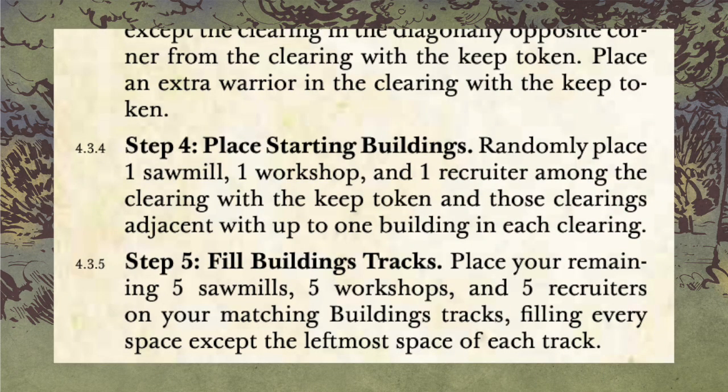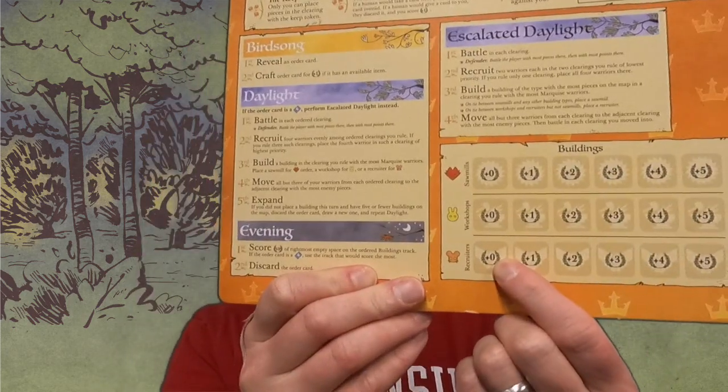Last but not least, you're going to fill your building track. All the rest of the recruiters, the workshops, and the sawmills go onto the building track. You're obviously going to leave the zero space open because those are the starting buildings you put on the map.